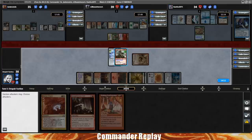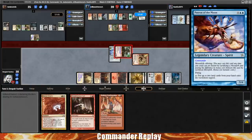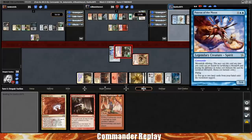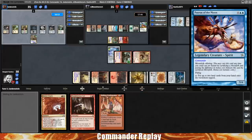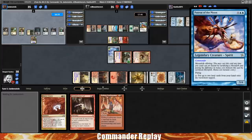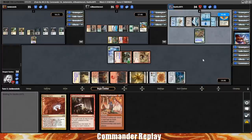We can do some attacking — I guess we attack into Sean. Our final opponent by the way is Chaotix2075 piloting Patron of the Moon, one you don't see much these days. It's a 7-mana 5/4 with Moonfolk offering — costs less for each Moonfolk you sacrifice, has flying, and pay one to put up to two lands from your hand onto the battlefield tapped. I've definitely lost to this in the past.